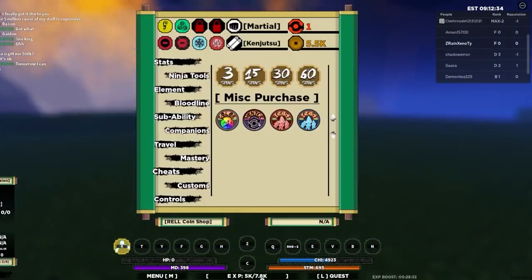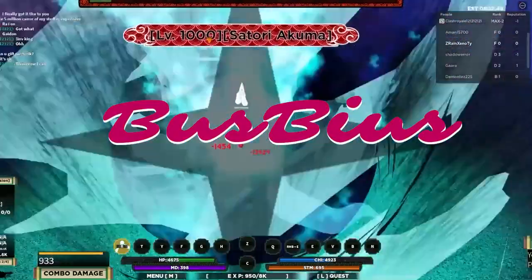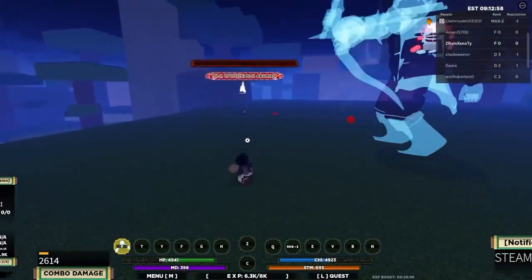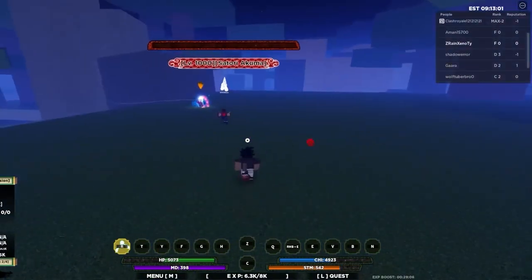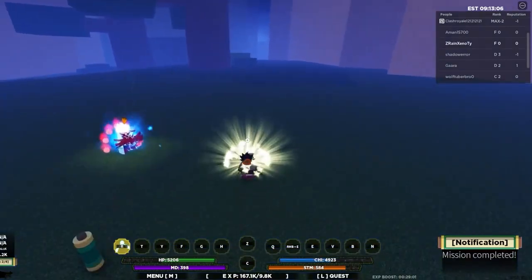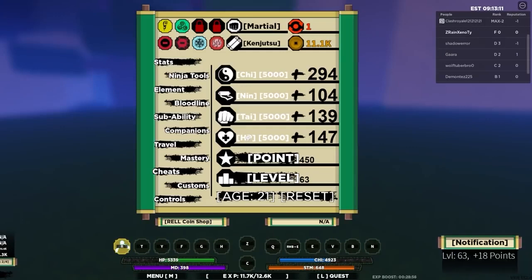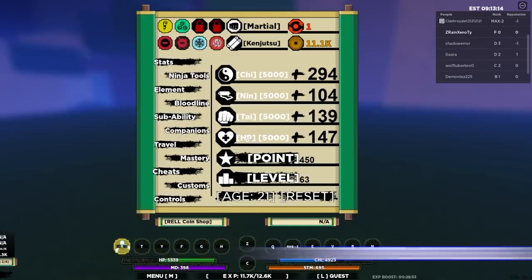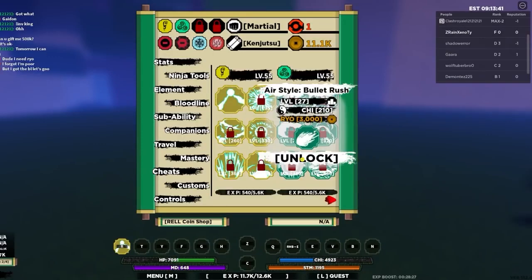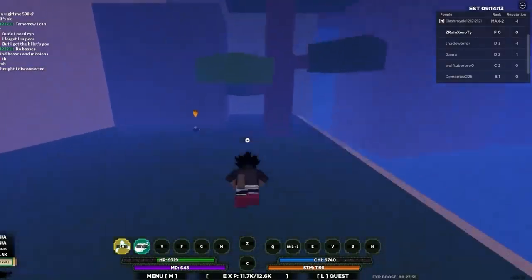The second code on this list is BoostBS. We don't know where this code originated from, but this code will grant you some free spins when redeemed. Just like the last code, the amount of spins you will get from redeeming it is undetermined. When I redeemed it, I received 120 spins, which is the same as the last one, but this might be different for you. When typing the code in, make sure that the B's are capitalized and put an exclamation mark at the end, or else it won't work and you won't be able to redeem it.